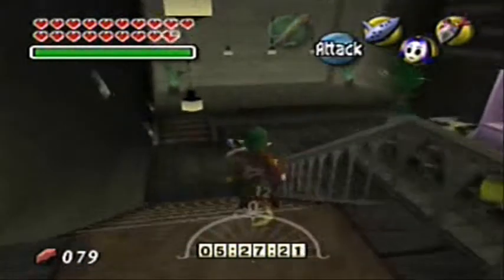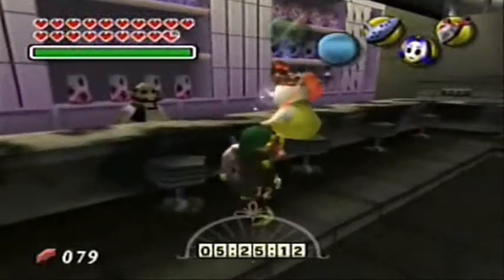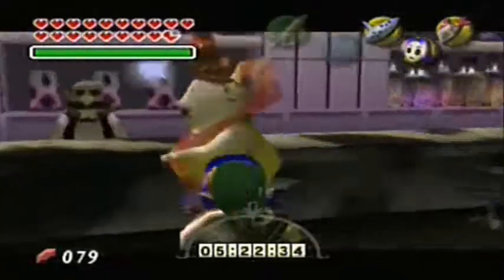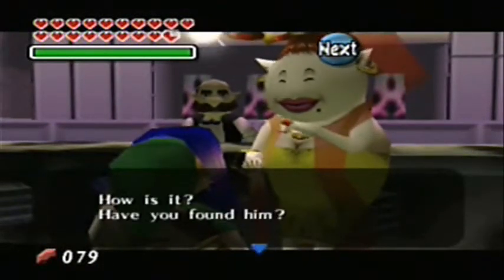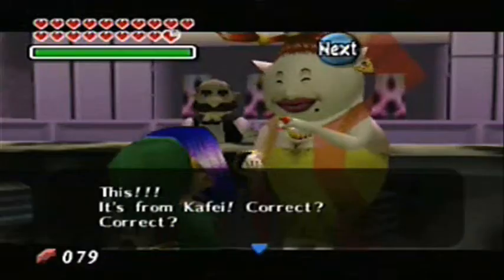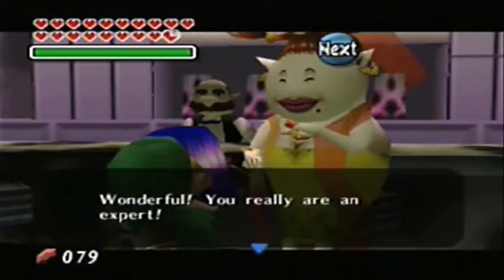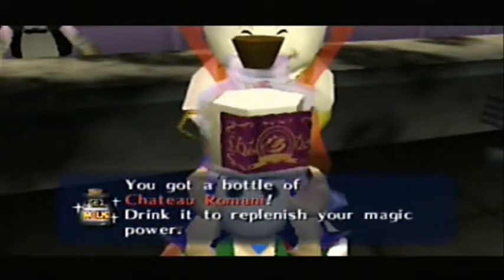Okay, so we're back. We are now at the milk bar with Mama's letter, which took quite a bit of time. You have to wear the Cafe mask and talk to Madame Aroma in order to complete this quest. Oh dear, you're the one searching for Cafe — how is it? Have you found him? Sure have, big mama. Oh dear, priority mail — it's from Cafe, correct? Oh wonderful! You really are an expert. My thanks — yes, it's your job after all. We got a bottle of chateau milk — sweet!